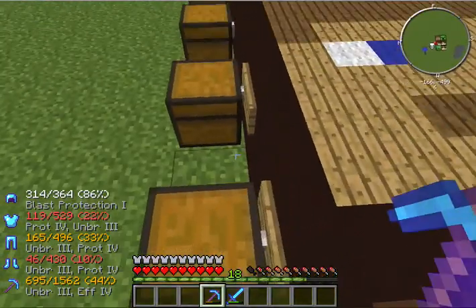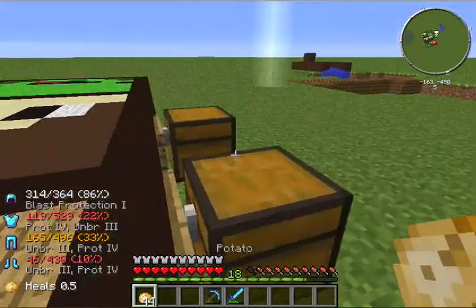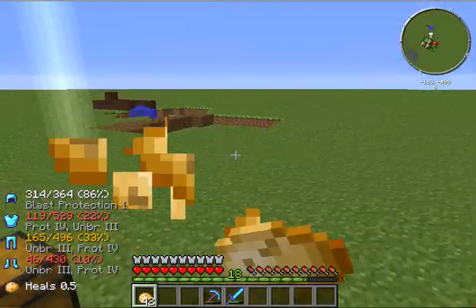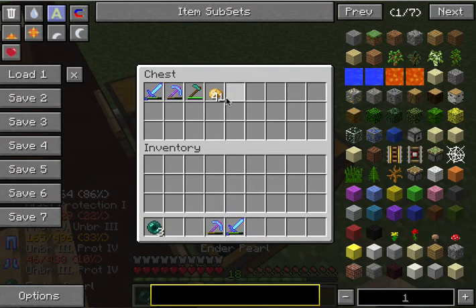I actually thought it was really smart because with food like potatoes it shows you how much it heals — so you can see the 0.5 and it heals 0.5. And with items it actually shows what you're holding.